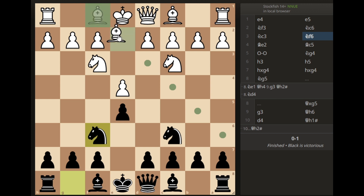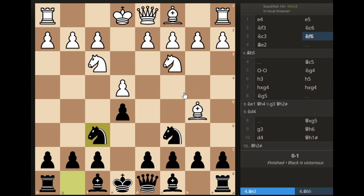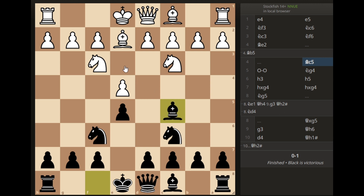If your opponent plays this move or this move and castles, then you can checkmate him. My opponent played this move, and then I simply put my bishop here, attacking — but I will not attack because it is not part of the trick. Then my opponent castles. Now the trick actually starts from here.